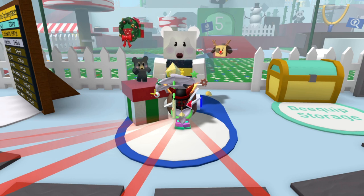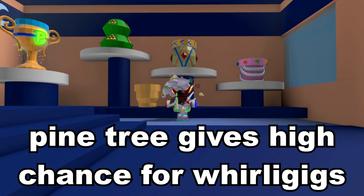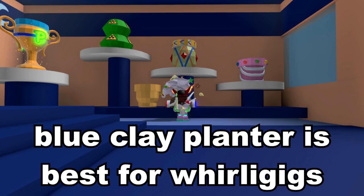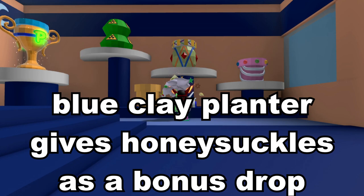Your Beastmas quests might also ask you to collect whirligigs or honeysuckles. Planters harvested in the pine tree forest have a higher chance of dropping whirligigs than other fields. Petal planter gives the most whirligigs, although blue clay planter has the highest chance of dropping them. Planters in blue flower field, rose field, and especially sunflower field give honeysuckles more often than others, and the blue clay planter drops honeysuckles as a bonus draw.